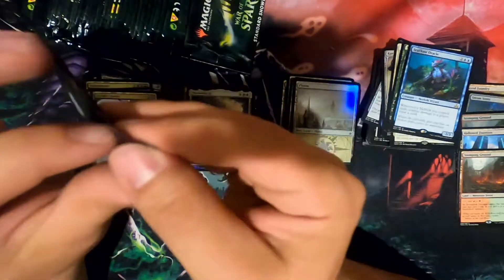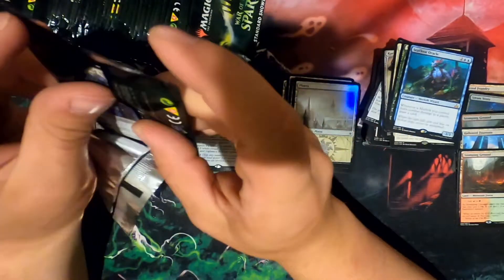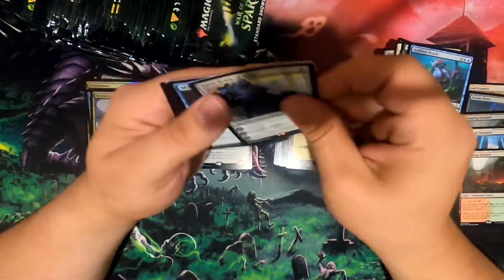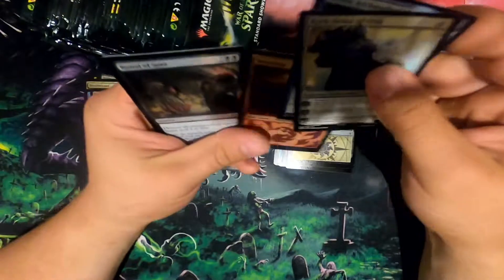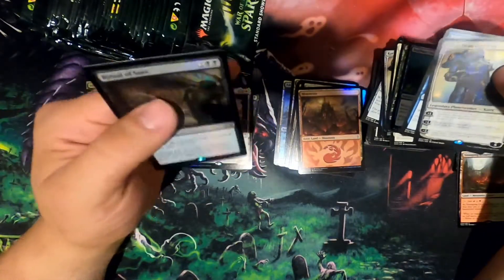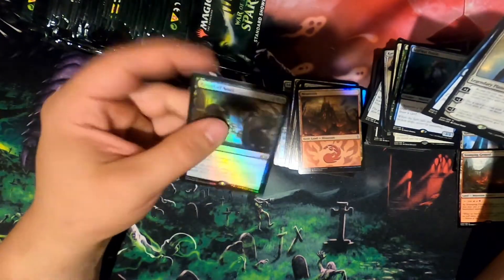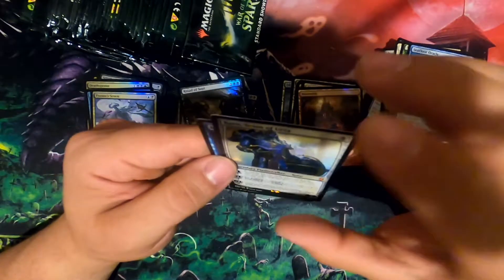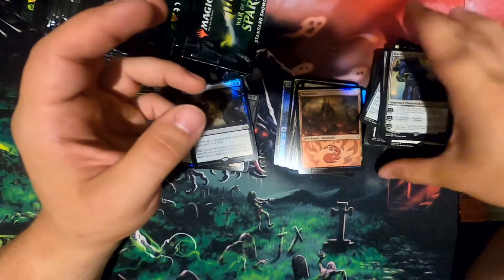I'm telling ya — just need that Mox Amber. Another Scion of Urza. Oh my goodness, don't know how much it's worth — it's probably a $3 one and I'm too dumb to notice. Getting excited over nothing. Foil Ritual of Soot. I know words. Oh — that might be a relevant card. Might be a thing. That might be a good one.